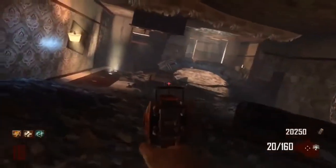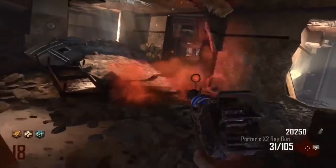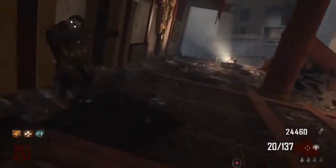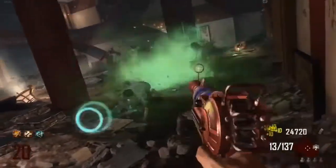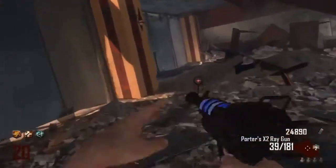And now as you can see I've got two ray guns. I'm going to show you a bit of gameplay at the end just showing you that they definitely both work against zombies, so you've got an idea of how strong they are. They're exactly the same — completely normal, they reload the same, they're just as strong. It's amazing to have two ray guns because you can save your ammo, and you can get Mule Kick and get another good weapon as well.